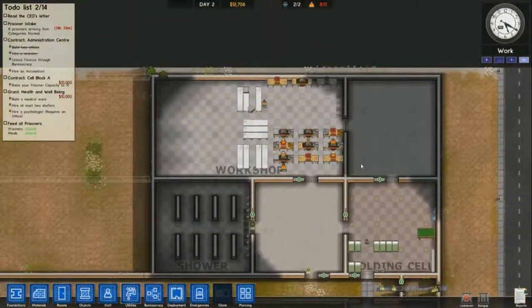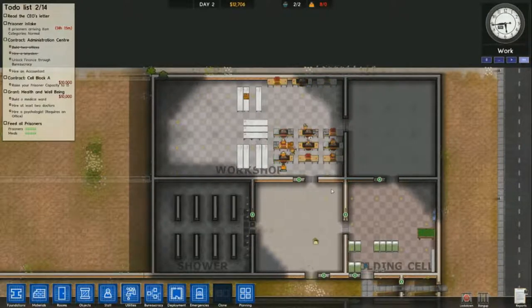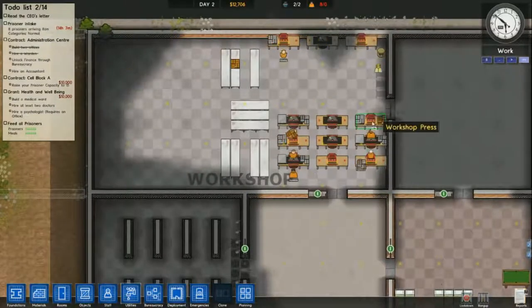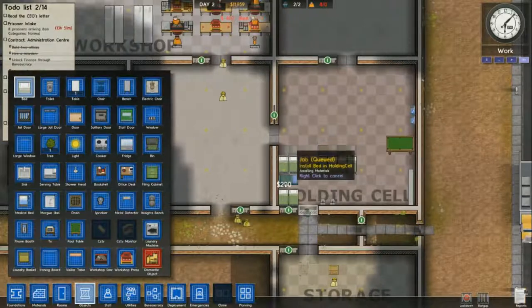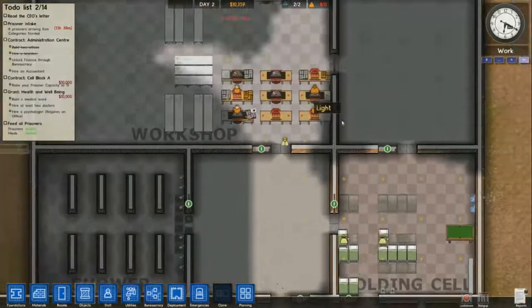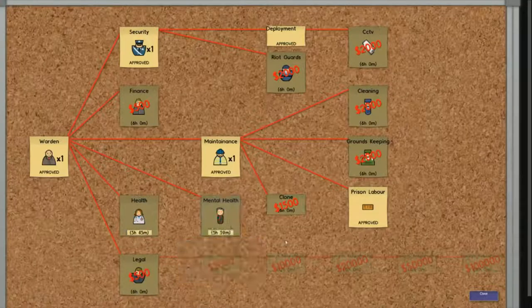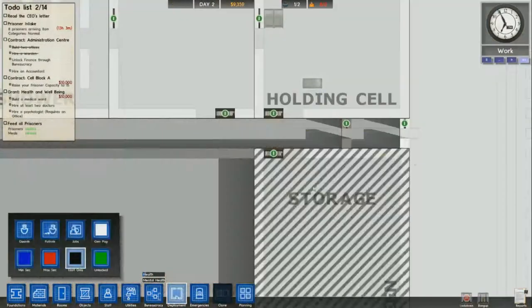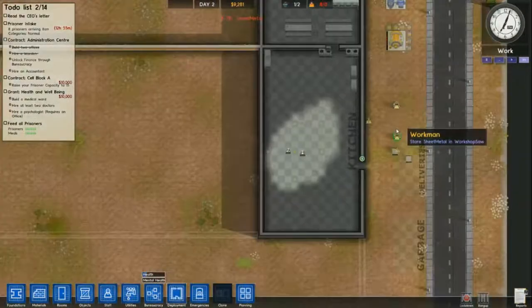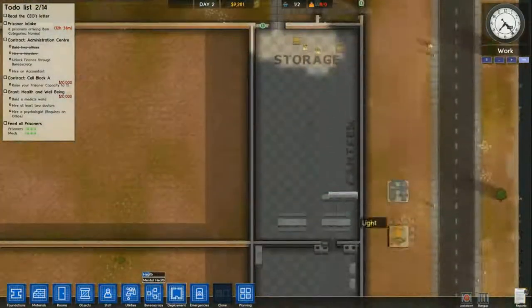Shortly I'm going to have to add in beds for my next day's prisoners - I still have 14 hours but I will have to have beds for them. There we go, I'm adding in the beds now. Now I'm setting myself up to get that $10,000 grant for health and well-being. I've made my entrance staff only, which will keep prisoners from escaping.